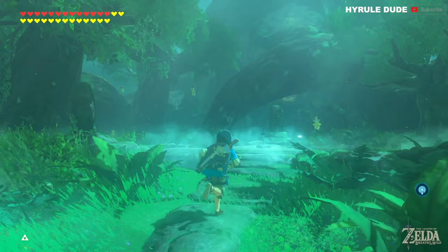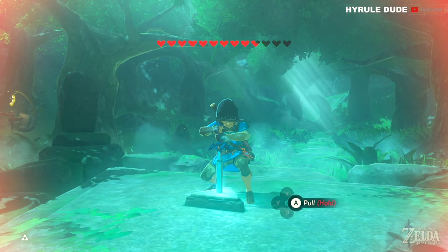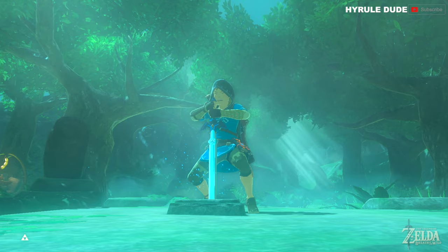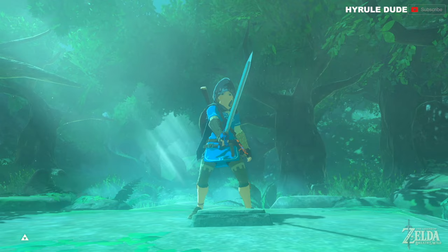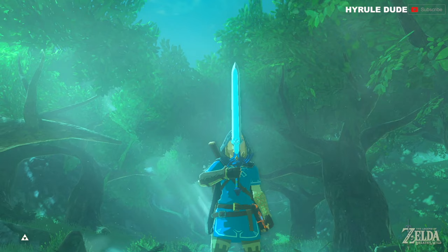Again, you're going to need 13 hearts to remove the Master Sword from its stone. Can Link do it? Is he going to be able to actually pull and retrieve the Master Sword? Let's make pretend we don't know. Link has successfully obtained the Master Sword!